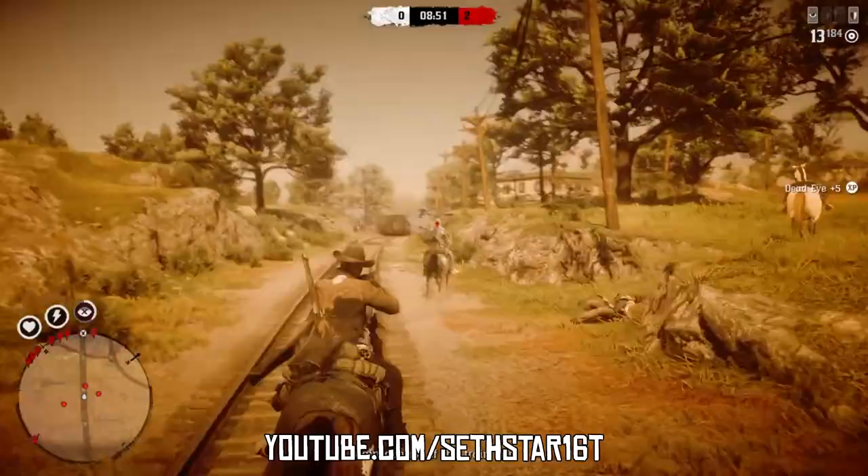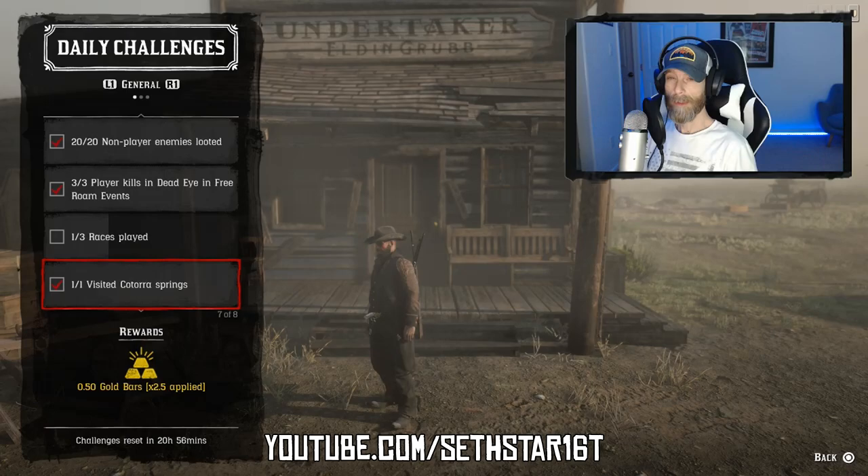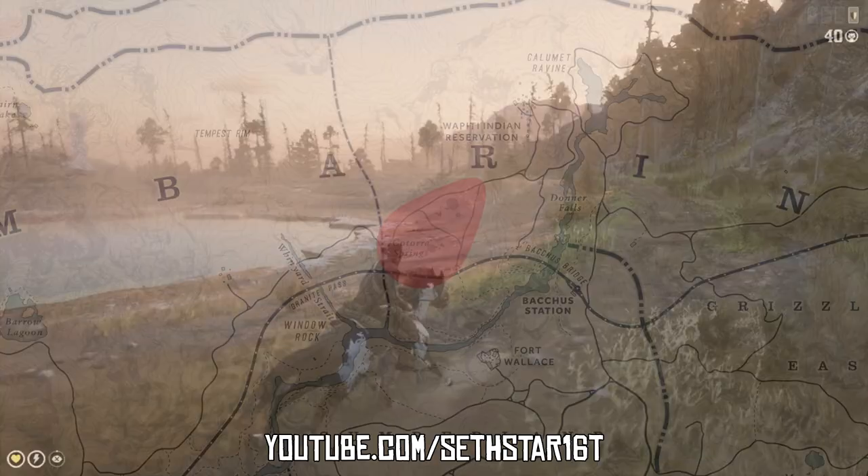Number five: races played — join a race series and play three from stable to stable. Number six: visited Kotora Springs — I've highlighted it on the map for you. All you gotta do is pass on through.